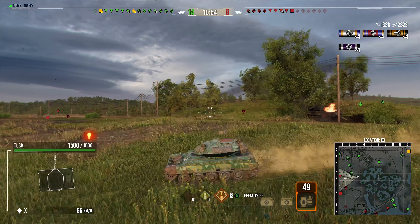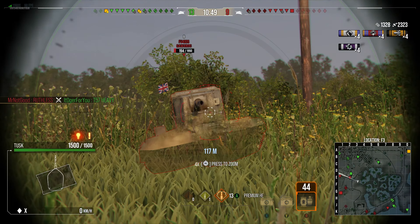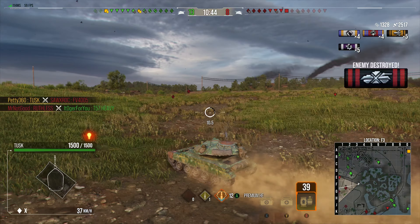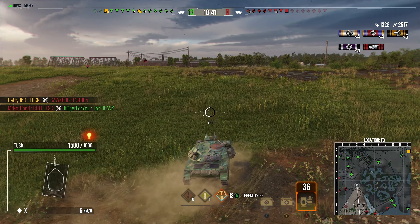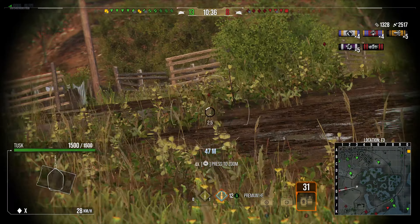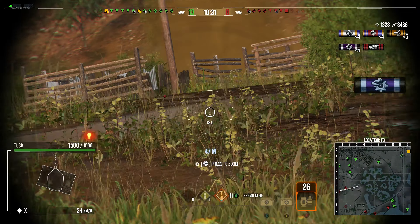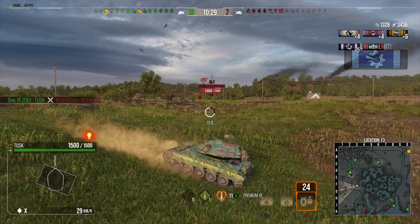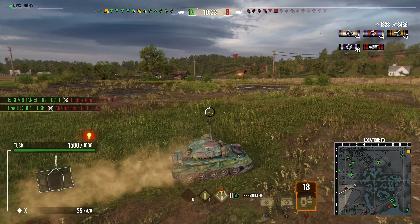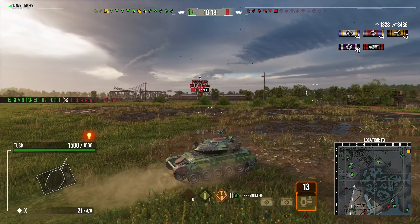I don't run a gun rammer on this vehicle because I don't want to rely on the DPM of the Tusk. Instead I make everything else about the tank better. That gets the camo down to 264 meters of still concealment. You've got 0.39 accuracy with this derp gun — okay for a derp gun but still pretty horrific — with a 3.04 second aim time. It's still very poor, but we've got it set up as well as possible.